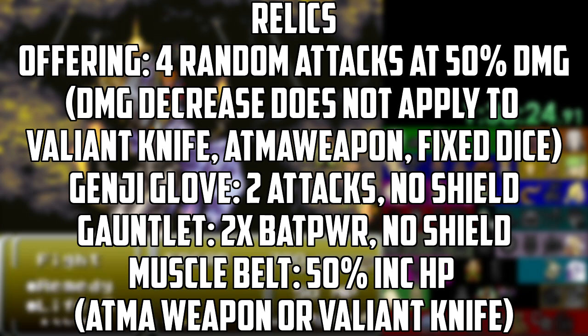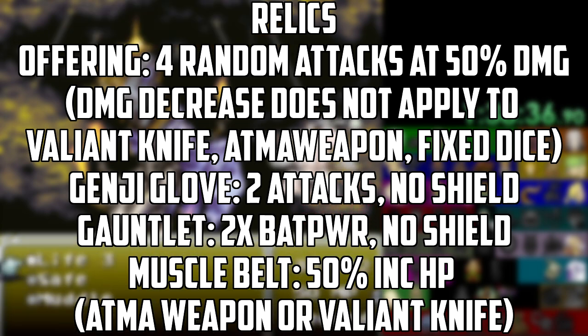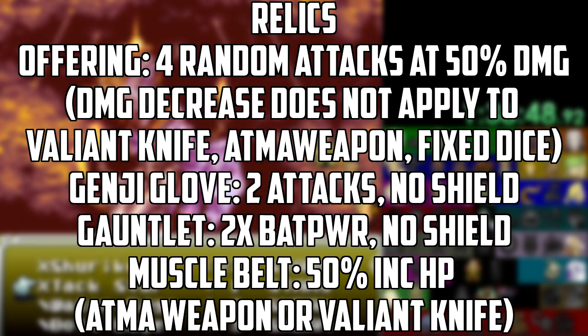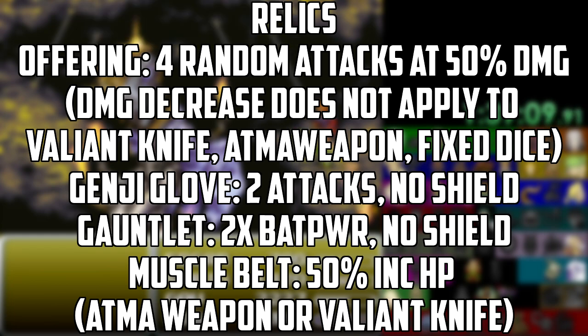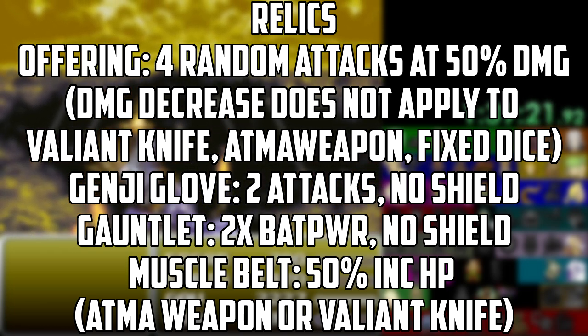However, there are three weapons that do not incur the 50% damage penalty of the Offering: the Valiant Knife, the Atma Weapon, and the Fixed Dice, so the Offering is most useful for those weapons. The Offering should never be used with the Illumina or Ragnarok since those items will always do double damage with the magic points, so the Offering offers no increased damage benefit and renders the Fight command untargetable. The Genji Glove lets you use a second weapon and forego a shield, allowing two full-power attacks per turn — but you give up defense. The Gauntlet lets you two-hand certain weapons to double their battle power, equating to roughly a 9% damage boost early on up to 50% at level 30 or higher, but again more risky without a shield.